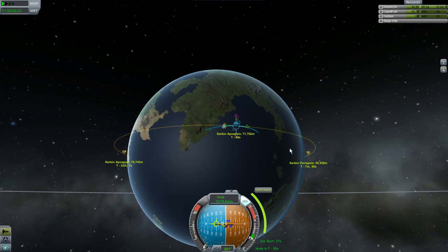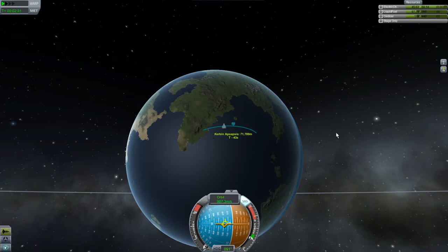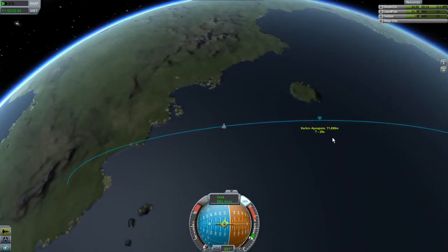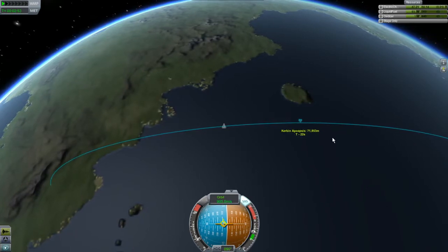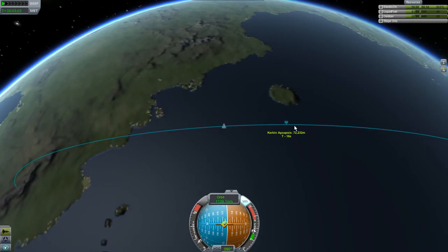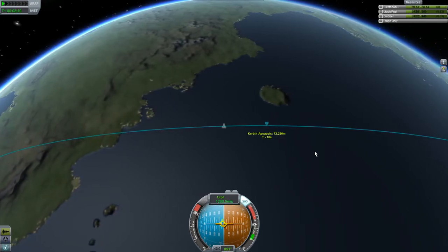Instead of using the maneuver node, we're just going to burn prograde. 27 seconds - I need to start my burn. I'm going to put my apoapsis up and just watch the time to apoapsis. The map screen is pretty in this game. When I get to about 20 seconds I'm going to throttle up and see what that does to my apoapsis. The trick here is you want to keep chasing your apoapsis - that's very important in this game. You don't want to pass your apoapsis, which I'm in danger of doing right now.